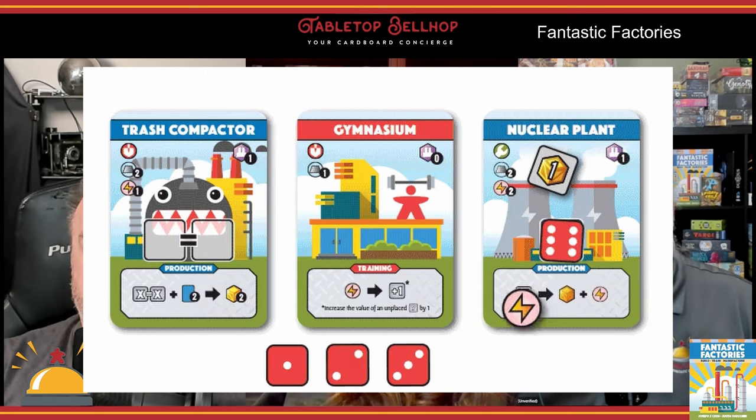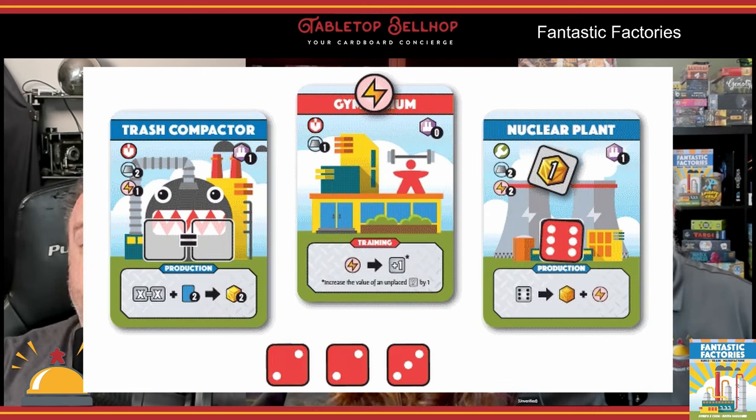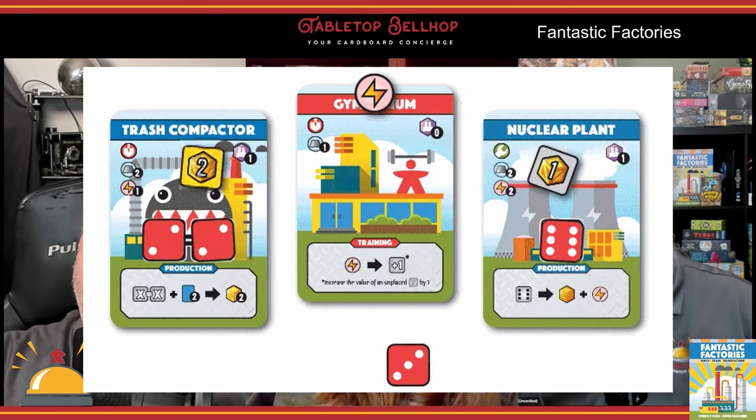The final thing you can do in the work phase is activate your factories. You can activate each card in your tableau once — most have a cost on the left and a benefit listed on the right. Some will give you additional dice, many will give you resources, and a few will generate goods, which are crates. Some factories also provide new places to place your dice. Importantly, you can do any of those things in the work phase in any number of times in any order, which gives Fantastic Factories a strong puzzle feel — spending a die to draw a card, using another to get energy, playing that card, getting a bonus die, and combining dice to activate a building and generate crates.